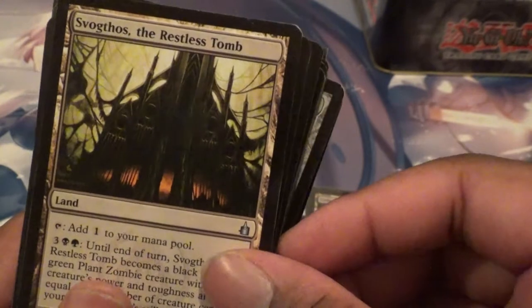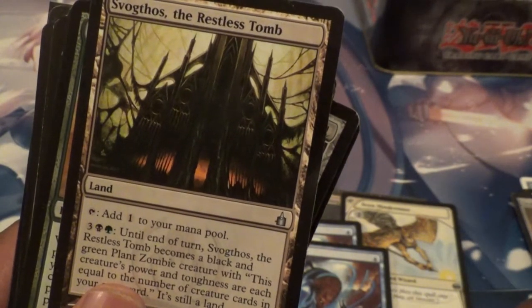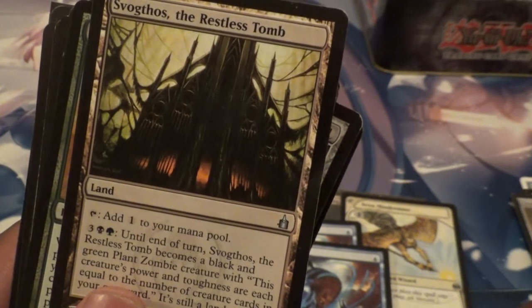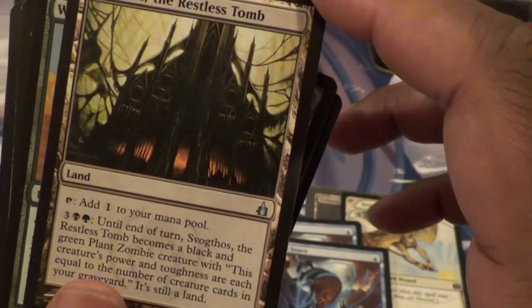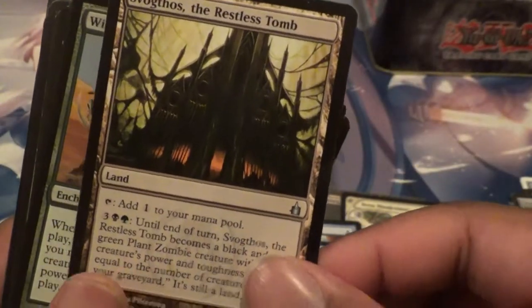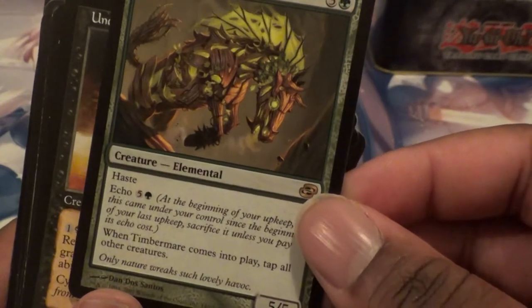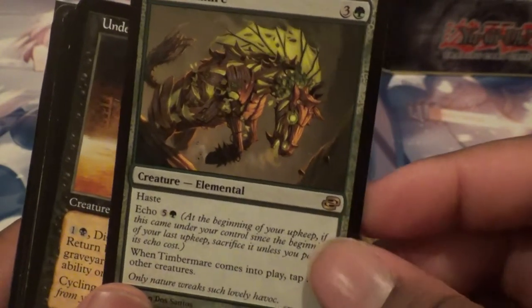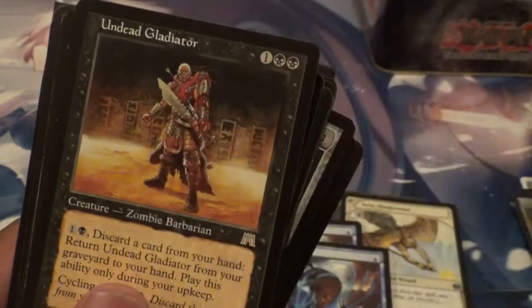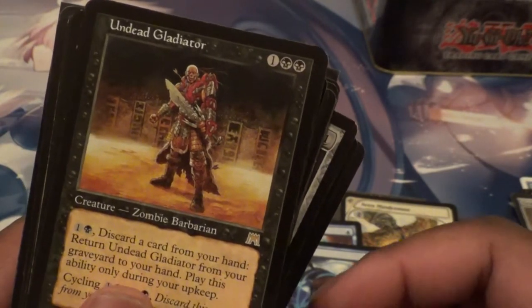Sphogthos, the Restless Tomb — what does this do? It becomes a black and green plant zombie creature whose power and toughness equal the number of creature cards in your graveyard. I think Jimmy would like something like that. Another copy of Wild Pair. Timber Mare — comes into play and taps all the creatures. This thing would be sweet if it had Flash.